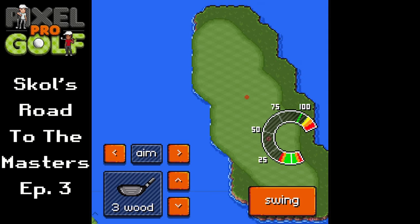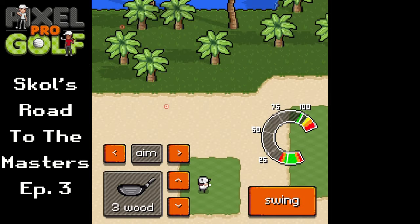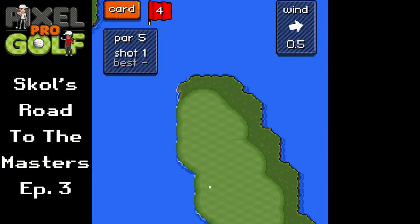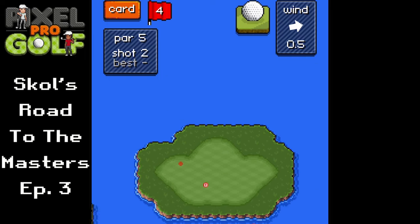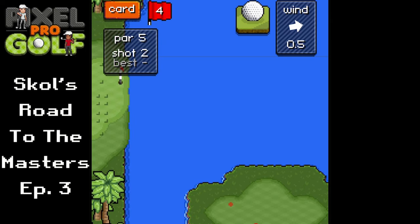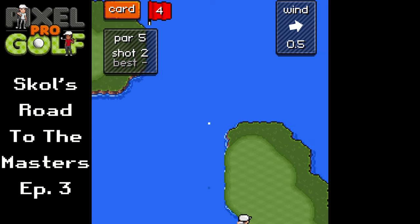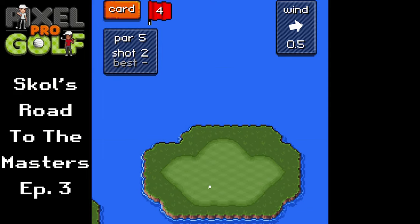Par five here on hole number four — I'm just going to trust the first shot, play the wind factor a tiny bit. Hopefully I didn't miss into the water — I did not miss into the water, wasn't a great shot but we'll take it. Then I'm going to play on to here and then to the green. I'll play a little safe with the eight iron — there we go, that's gonna land how I want it to. Very clean shot to get to the green in three.